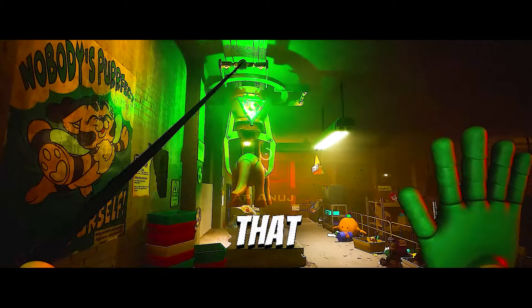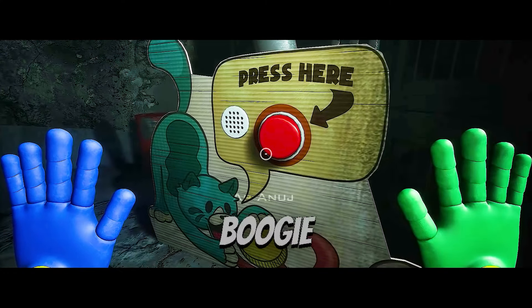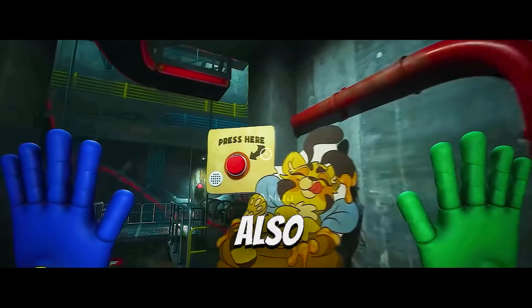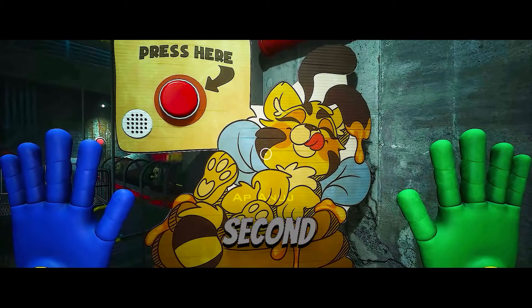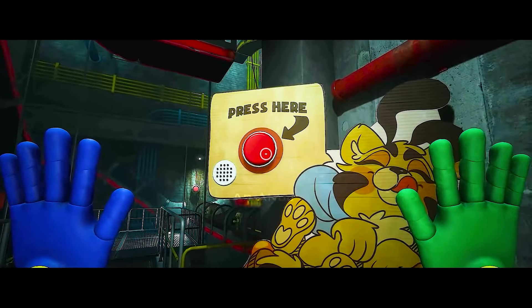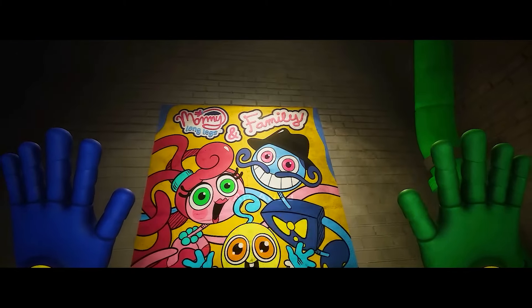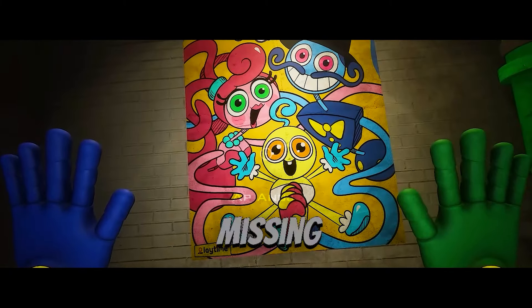It's worth mentioning that we've never seen a living version of Braun, Candy Cat, and Boogie Bot — aside from the cutout versions in Chapter 2 of Cat B, who also has a cutout with a cryptic message in the second chapter of Poppy Playtime. We need to get out of here, and any evidence of what happened to Daddy Longlegs and Baby Longlegs is missing too.